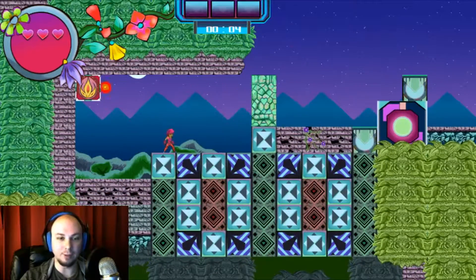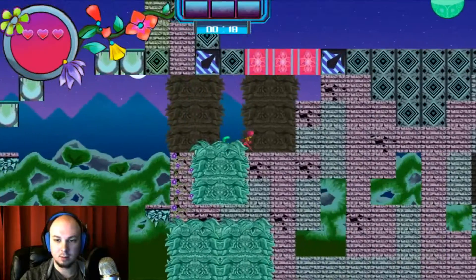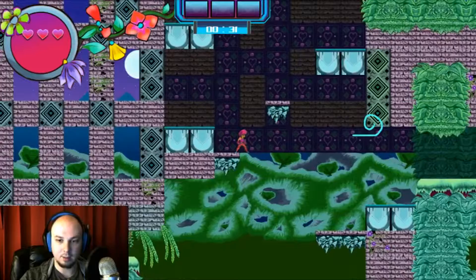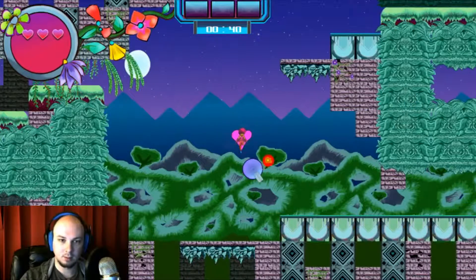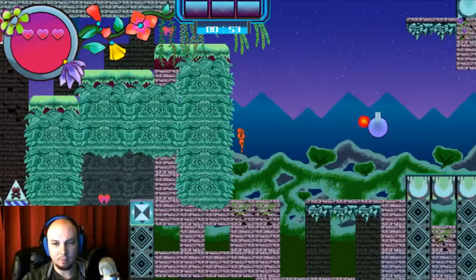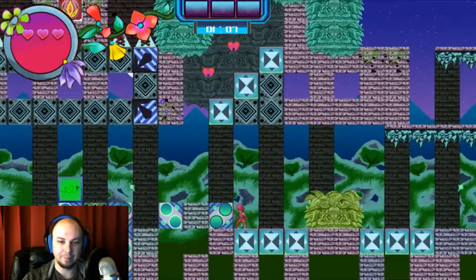Alright, that was just the first level — so if I sucked that hard on the first level... That is the exit. I don't know what that is. That appears to be a thingy of significance. Oh, I can't double jump anymore. I guess that's kind of a complaint — I would like if my powers went through each level, but I guess I can't be too picky.